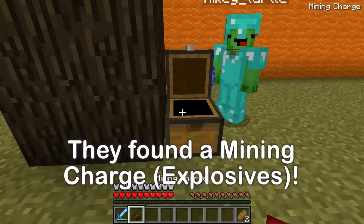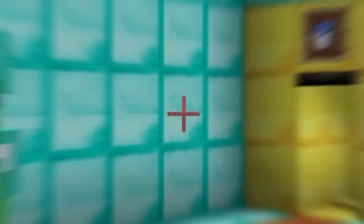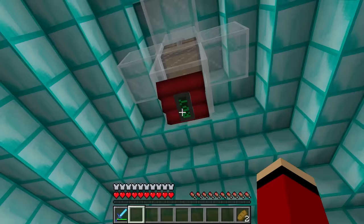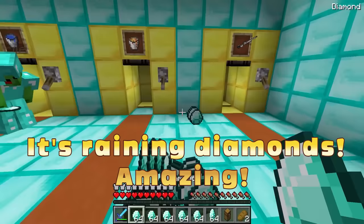Yeah! I bet there's something good in here! Three, two, one! Open! Oh! A mining charge! Let's go back to the pyramid! Let's go! I'm going to attach the mining charge right up here! And detonate it! We can blast our way to the treasure! What's inside that chest? Whoa! Awesome! That was incredible! So many diamonds! Stacks of diamonds! Wowza! Yeah! We did it! Hooray!